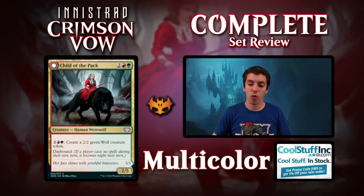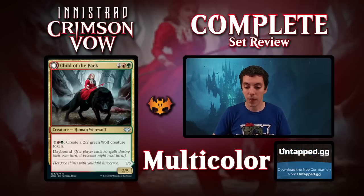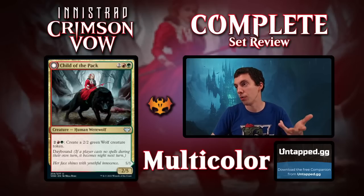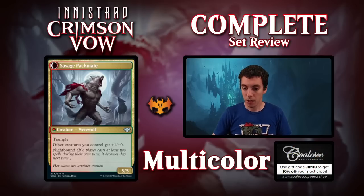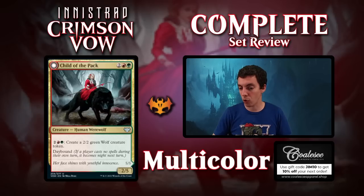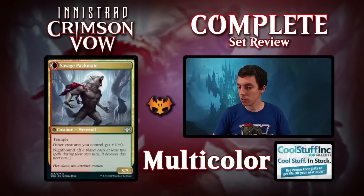Child of the Pack is your Gruul Uncommon — a 4-mana 2-5. Pretty good body, and for 4 mana you make a 2-2, which is great because you can make a 2-2, say go, turn it to a Knight. Good Werewolf card. The backside is Savage Packmate — a 5-5 Trample that gives all other creatures you control +1/+0. This is a bomb Uncommon. Just an absolute bomb Uncommon. Super, super powerful. Wins the game by itself. Pretty hard to kill. Got a big butt. It's a good one. Solid card.